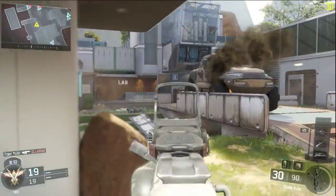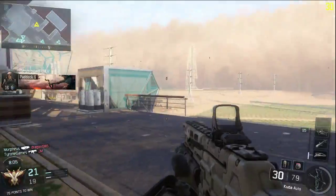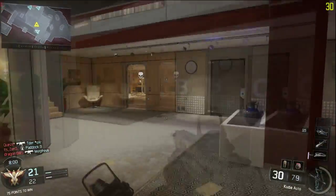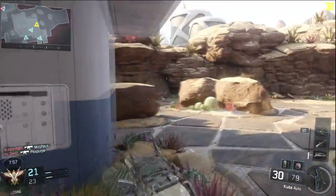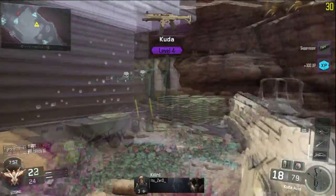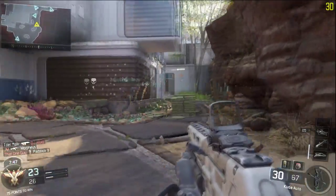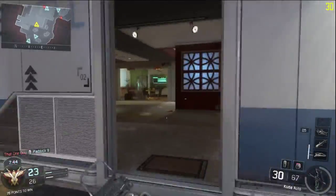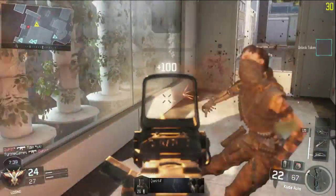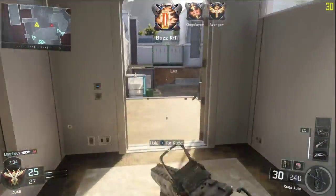My favorite gun so far is the Kuda, but I'm only like level five and I have the red dot sight and stuff. The beta is pretty cool — I'm excited for whenever the full game releases to see the new maps they didn't show us. Every time you get a certain amount of kills with a gun you get a new level, which unlocks new attachments like a red dot sight or a suppressor. Right there I got promoted to rank three.